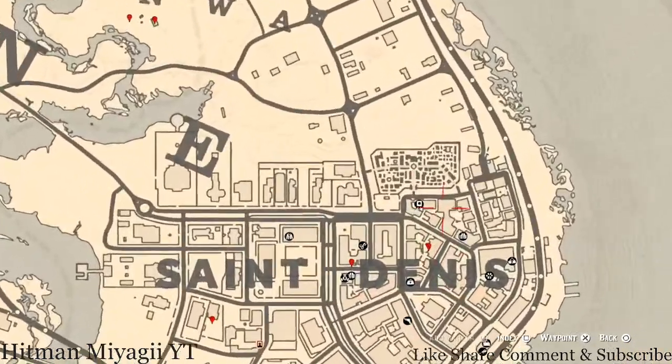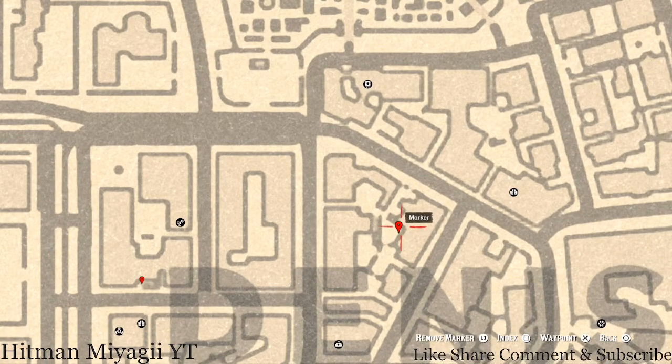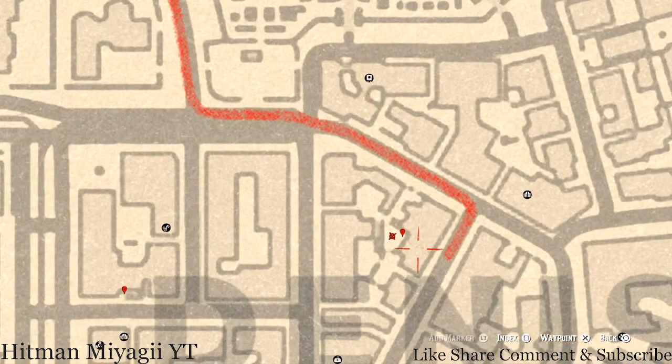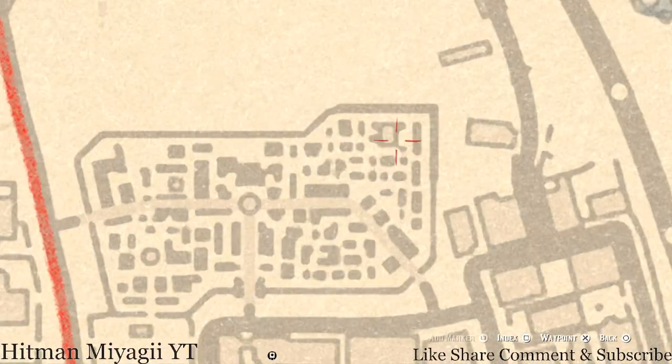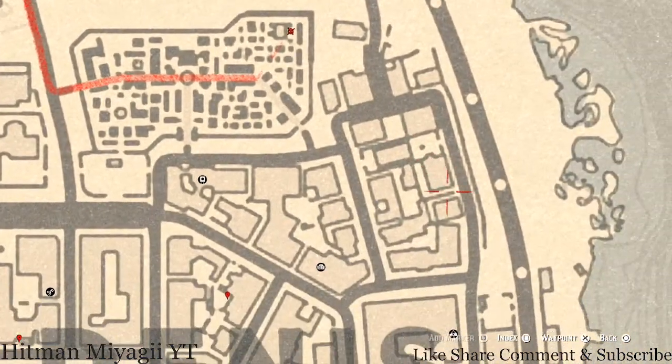Over here is a tarot card as well — at this location you'll get a Four of Cups tarot card. It's on a box near a fountain with a light. When you get to this area you'll see a fountain with a light in the middle. There's also a Two of Swords tarot card near the fire right there, and another tarot card here which is a King of Cups.